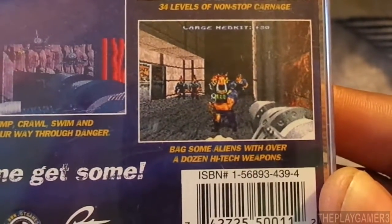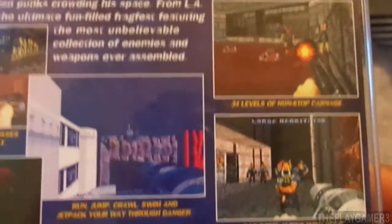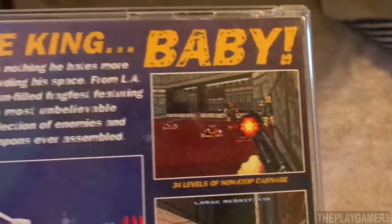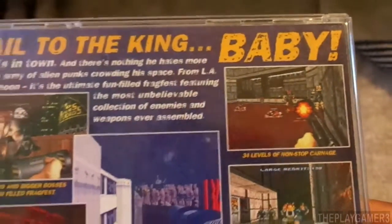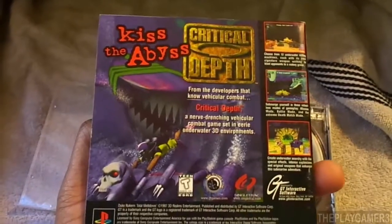The level design is somewhat non-linear, so you can use alternate routes like air ducts, back doors, and sewers — hidden passageways to either avoid enemies or sneak up on them.